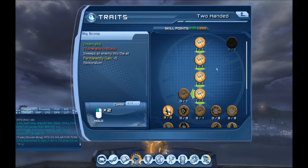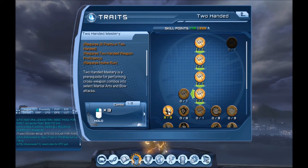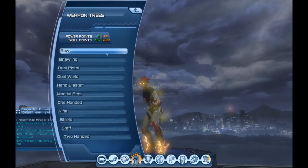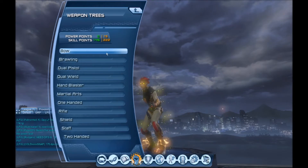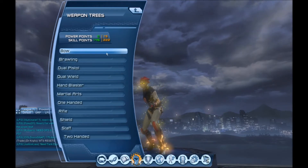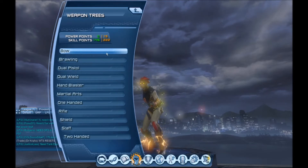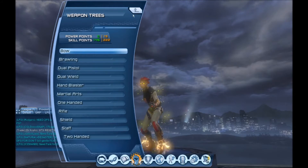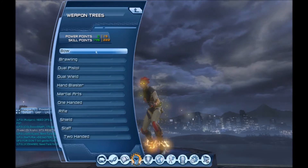Now that that's finished we still have 145 skill points left. Since we are a might-based power - meaning that most of our damage comes from the power of our might, which is the yellow numbers that come off the enemy - we want to focus on might to make sure that we get the highest DPS possible.